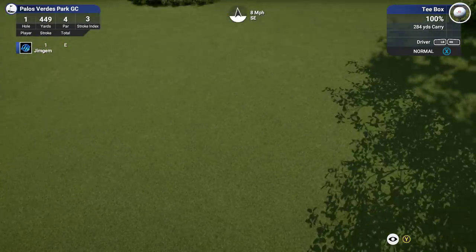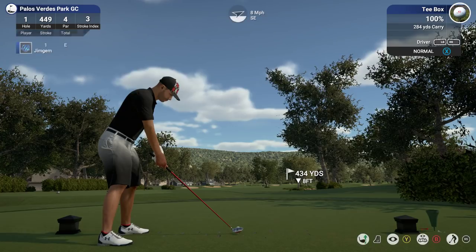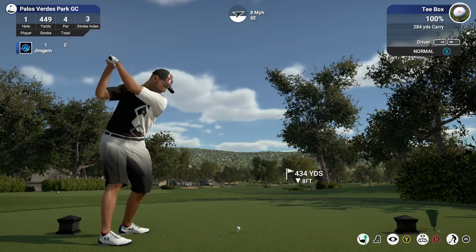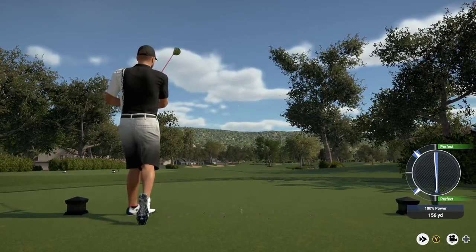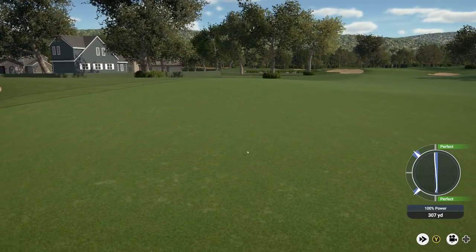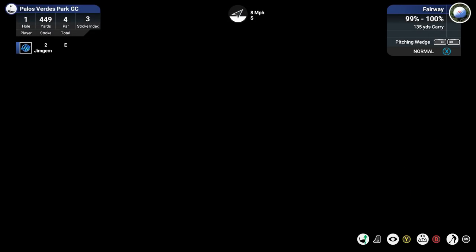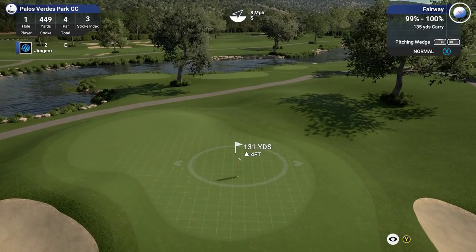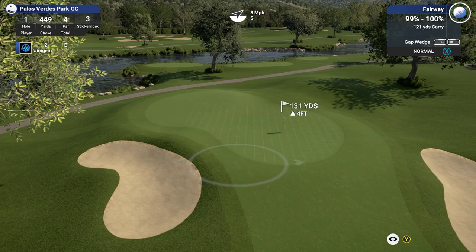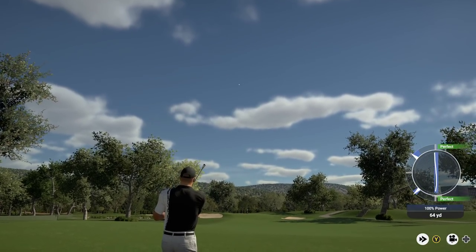Hit B for back and we're back on the tee. Hole 1, 449 yards, par 4, stroke index 3, 8 mile an hour wind coming in from the left. Going down the left-hand side — the wind should push it back in for us. Nice strike, 312-yard drive. Looks like we're on a bit of a slope, left to right. 131 to the pin — I think I'll go down with the gap wedge, as it still has a little bit of run on it.